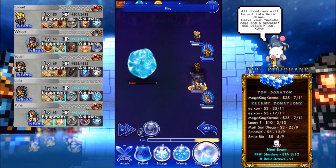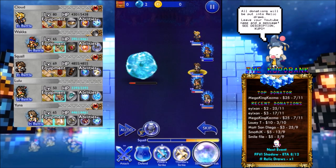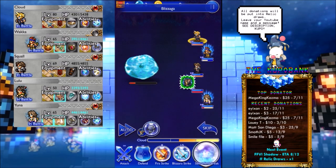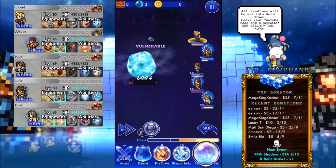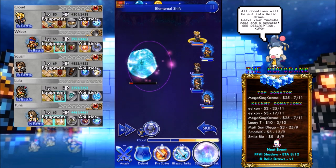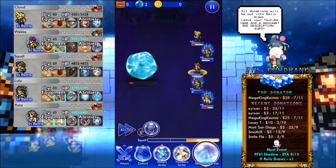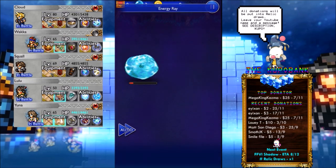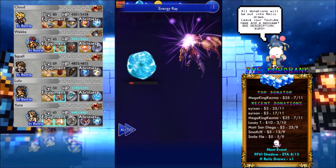Fire — Blizzara. I guess we can use the last Valfor. I was very lucky he didn't use Press. Let's attack — and Valfor doesn't kill him.